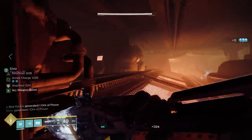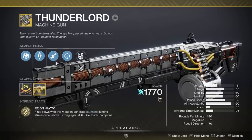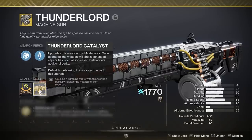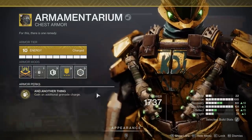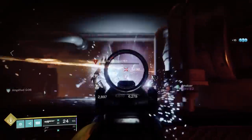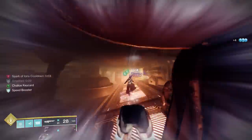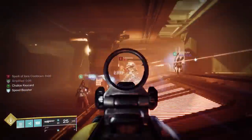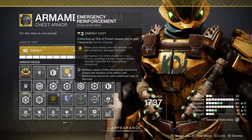Next up I have a Forgiveness sidearm with Demolitionist plus Adrenaline Junkie — quite the wombo combo. I wanted to get as much grenade energy as possible with an arc weapon and Demolitionist, because your grenades on legendary are doing way more work than your weapons, especially your primary. Then we have a Thunderlord with the catalyst — this thing is phenomenal, it just shreds through groups of enemies and does great damage against bosses. The featured exotic armor is the Armamentarium, simply giving me another grenade charge.